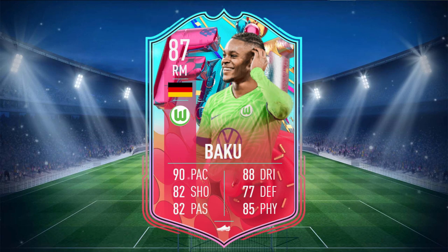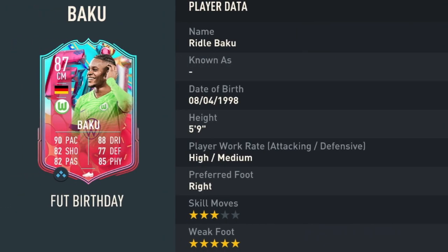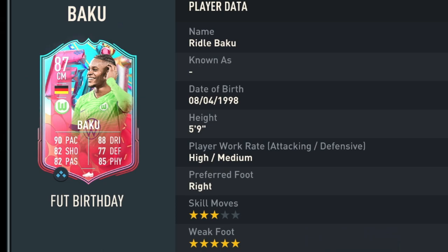Baku is an 87-rated card with 90 pace, 82 shooting, 82 passing, 88 dribbling, 77 defending, and 85 physical. He stands at 5'9", has high/medium work rates, right-footed with 3-star skill moves and 5-star weak foot.